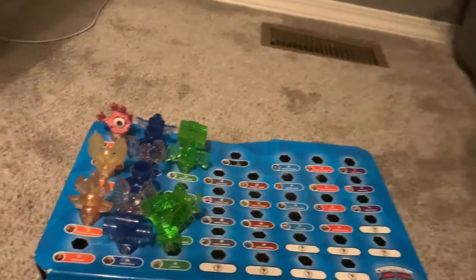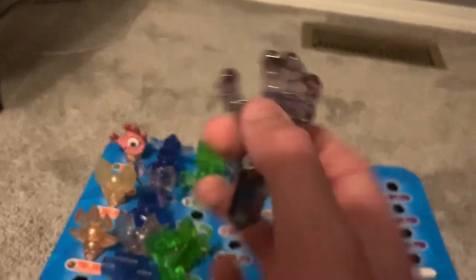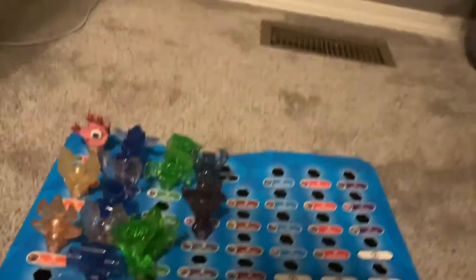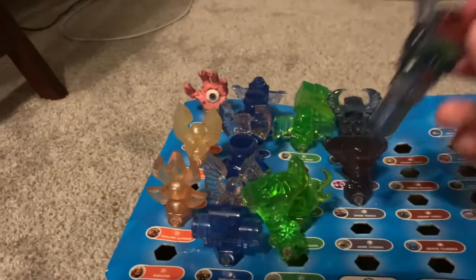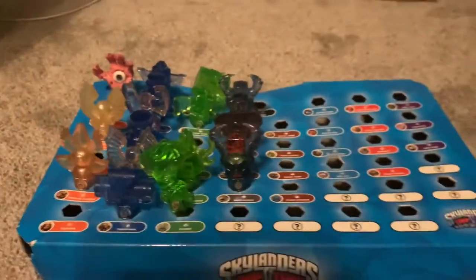Now for the Undead traps. We've got the Undead Skull, which Wolfgang is trapped inside. We've got the Undead Hand, which Masker Mind is trapped inside. The Undead Snake, which Hoodsickle is trapped inside. And another Undead Skull which is painted — thank you Mom. It's my brother Eli's stuff that's painted, like Tree Rex and these two traps — just so we can tell them apart. Bone Chompy is trapped inside of there.